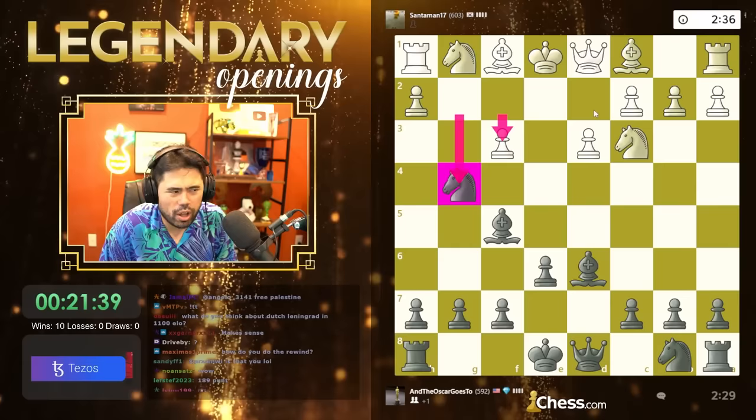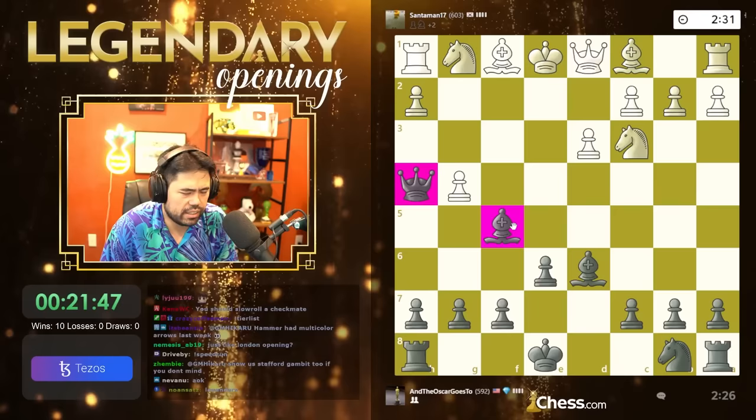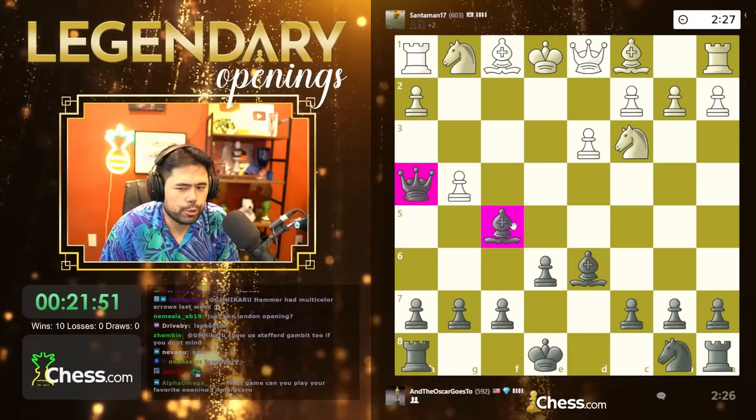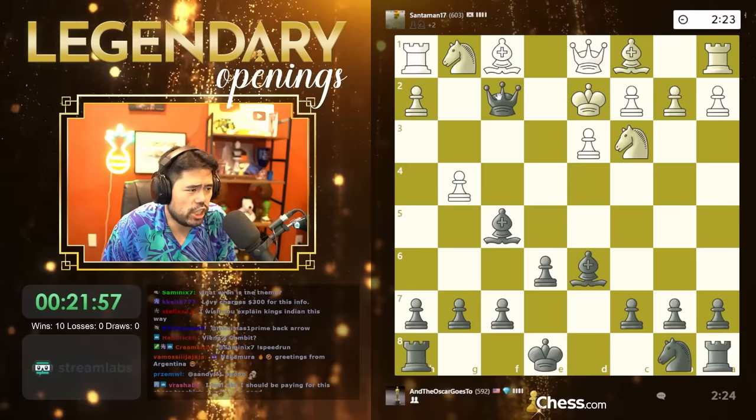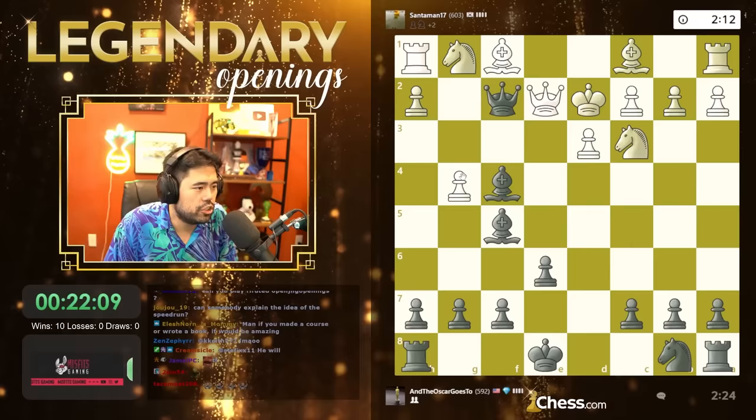He goes g4 — okay, I have to punish him. He needs to be taught a lesson that you can't be this crazy with your openings. You can't just push pawns and not develop your pieces. He's got one, two, three, four, five, six, seven pieces on their home squares. He needs a little tough love. So I'm going to play queen h4 check — this is going to end very, very badly for white. I'm going to go check and this is going to end very quickly for my opponent.